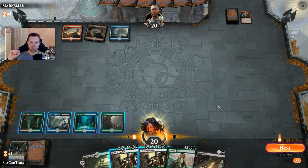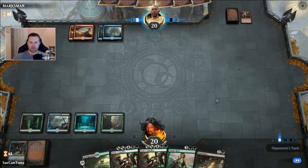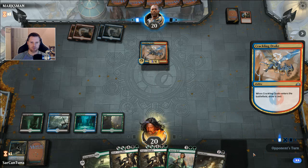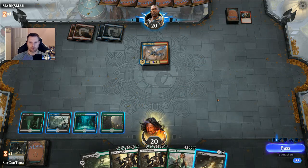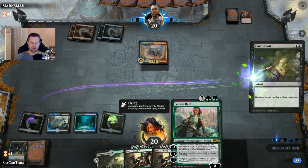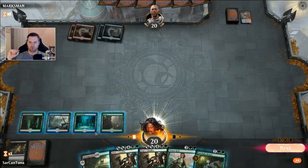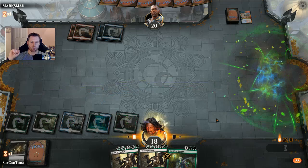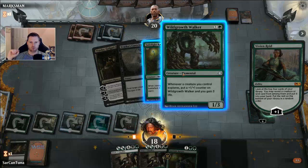That's slow though. I'm going to save the Cast Down — Vivian's coming out next turn and I want to blow it up with her. Actually no, I am going to Cast Down the Crackling Drake because I want her to save the loyalty — I don't want her dying to a lightning strike. I'll pay two life for the Breeding Pool, Cast Down the Drake, and grab the Walker.